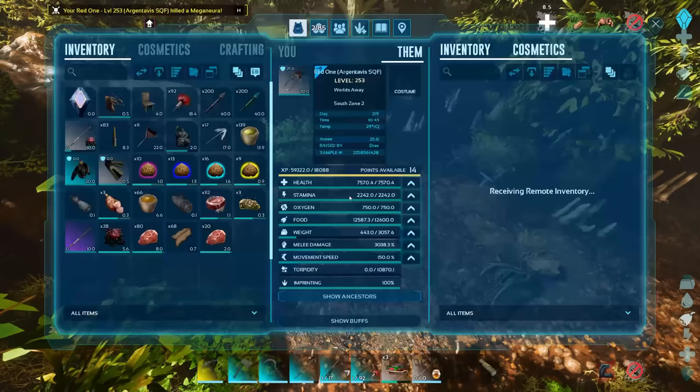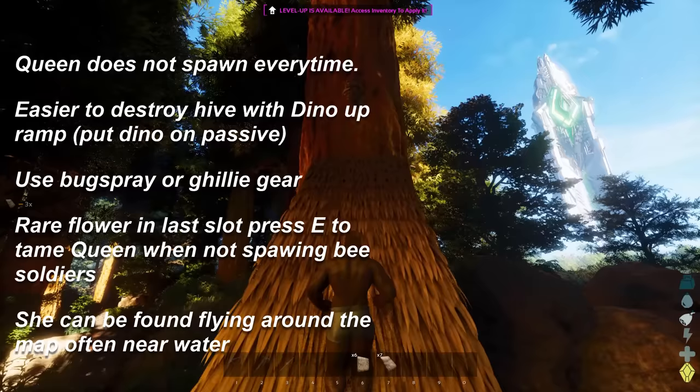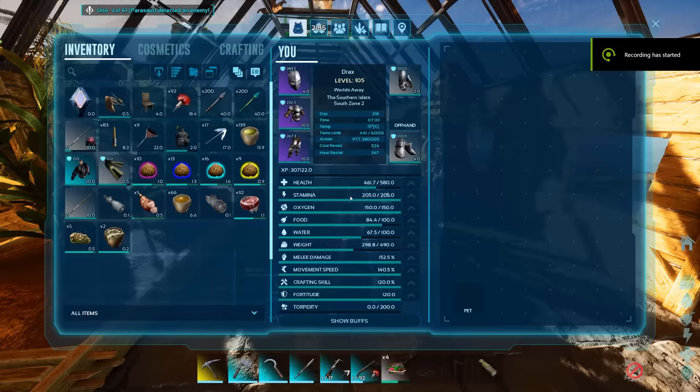If you want to catch the biggest fish available, you will need some honey. This means destroying beehives in the Redwood and taming the queen that sometimes comes out. Tame her with a rare flower — go up to the queen and press E or another button on controller to convert her to a hive. Then place it at your base, add rare flowers to the inventory, and that will generate honey. Bug spray and/or ghillie gear are great for both taming the queen and harvesting the honey afterwards.